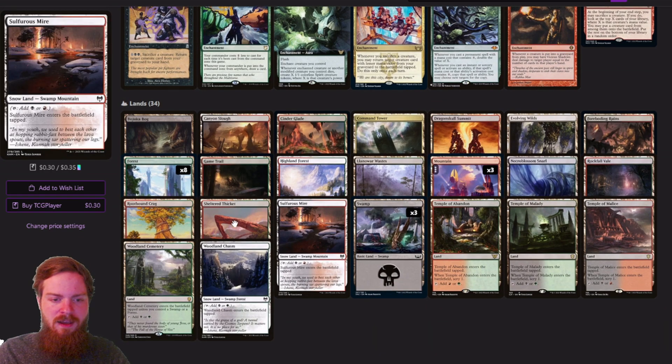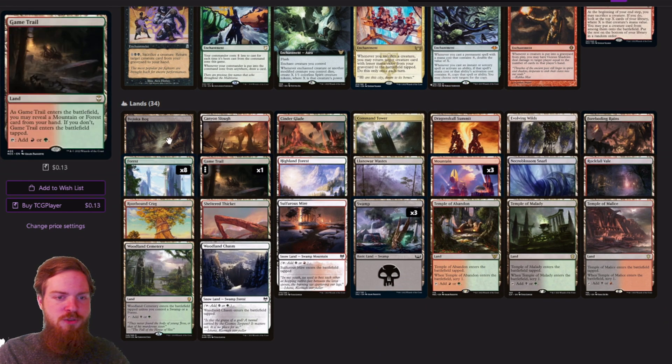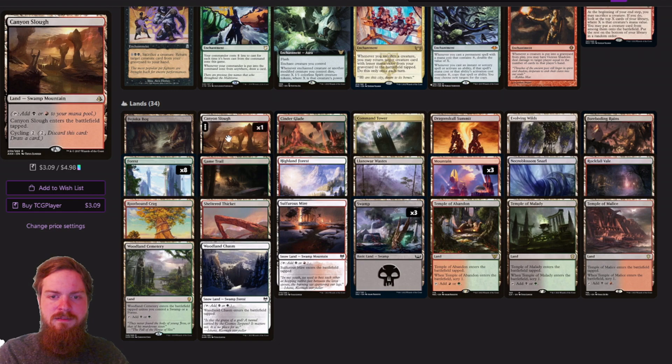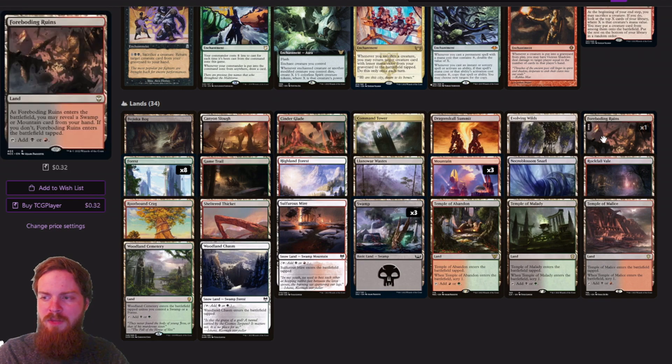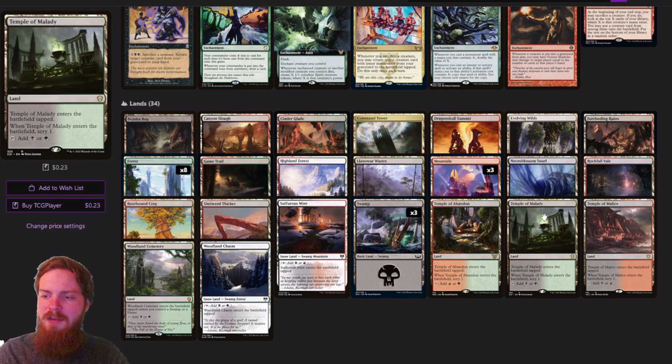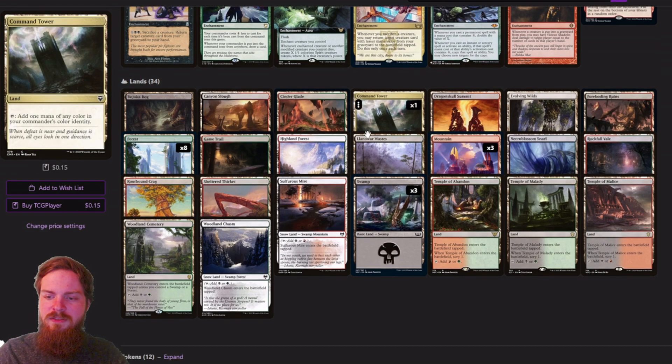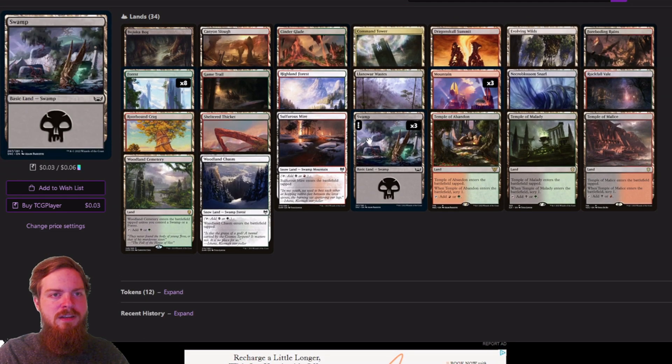Moving on to the lands — pretty basic. We've got a Bojuka Bog so we can deal with people's graveyards. Just cheap lands that can enter tapped or untapped potentially. We've got the Temples so we can scry, and the cycle lands so we can make sure we hit our colors. Nothing really crazy here.